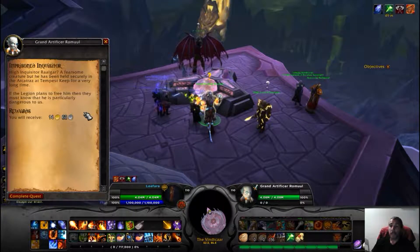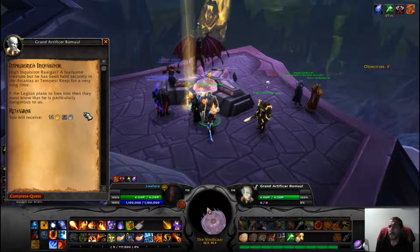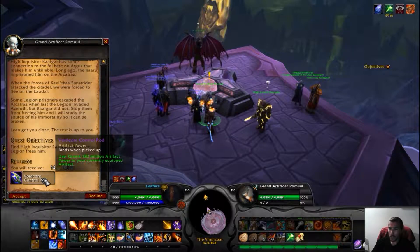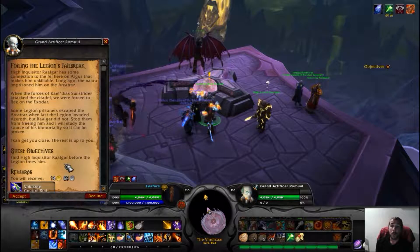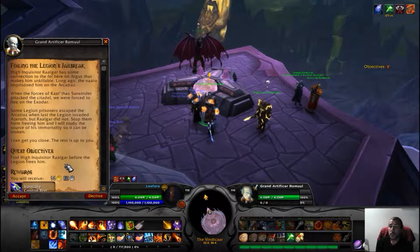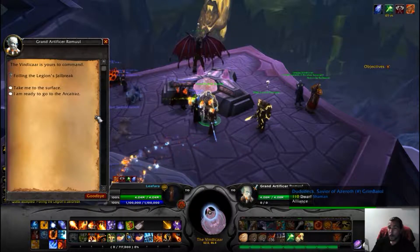Imprisoned Inquisitor Algar - a fearsome creature, but he has been held securely in the Arcatraz at Tempest Keep for a very long time. If the Legion plans to free him then they must know he is particularly dangerous to us. Algar has some connection to the Fel here on Argus that makes him unkillable. Long ago the Naaru imprisoned him in the Arcatraz. When the forces of Kael'thas Sunstrider attacked the Citadel we were forced to flee on the Exodar. I will study the source of his immortality so it can be broken - the rest is up to you.